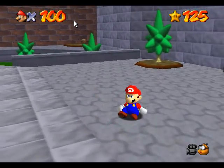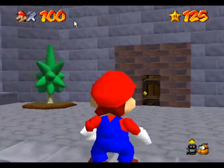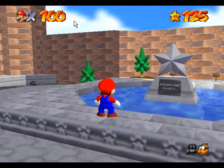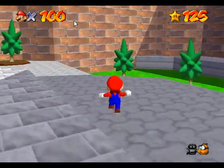Now what you're gonna do is, in order to unlock Luigi in here, you need to run in circles 7 times. Like this.